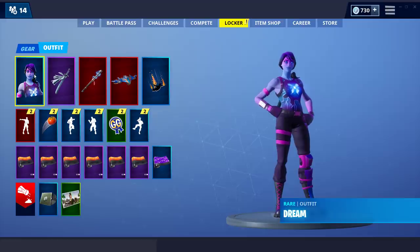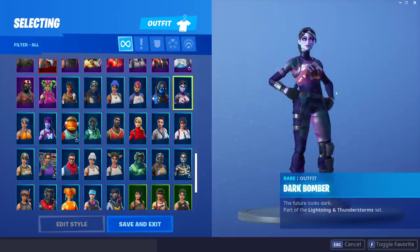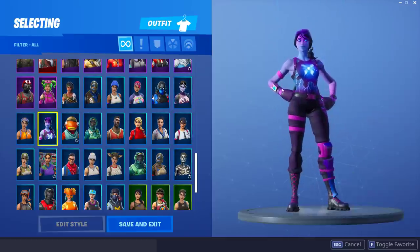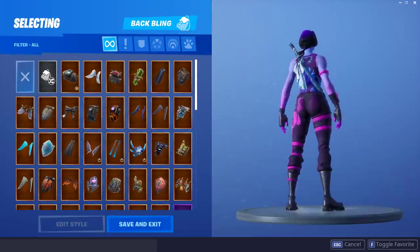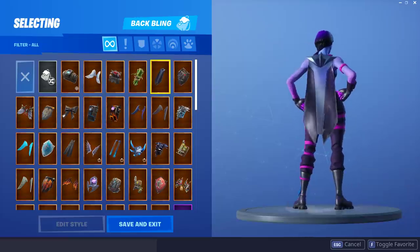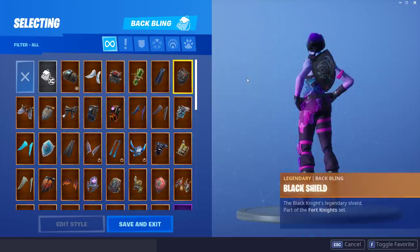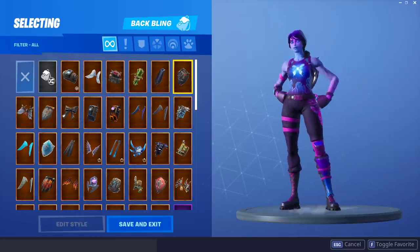Let's start off with some back blings that I like to use on this skin. My previous favorite skin was the Dark Bomber, and this Dream Skin is pretty similar but I think it's just as good if not better. Because of those two skins being similar colors, there are a lot of back blings that go well with them. The Battle Shroud looks okay — it's not really one of my favorites, but it does look okay on this skin. The Black Shield, of course, basically goes with everything and it also goes really well with the Dream Skin.